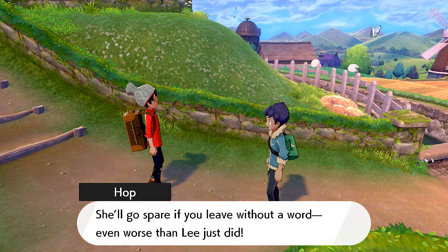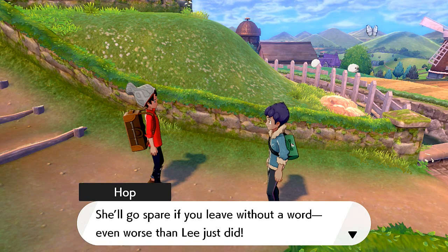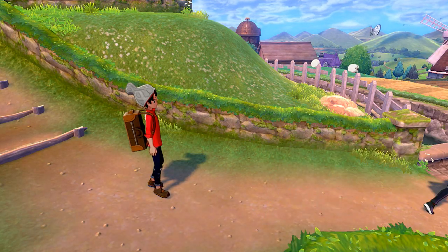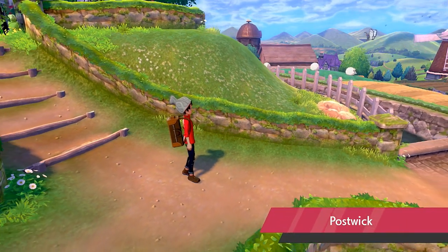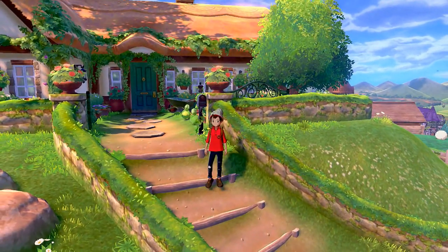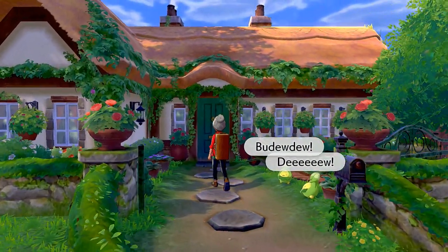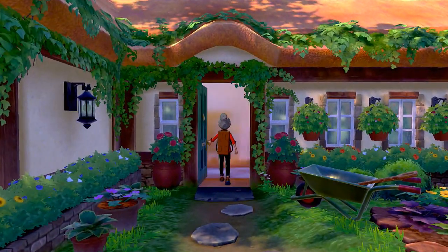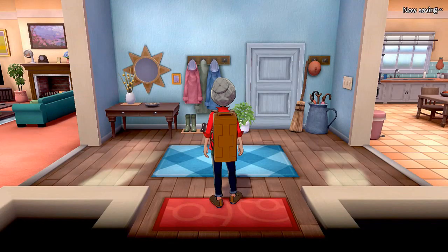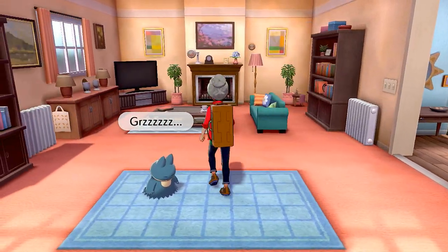For now let's get out of this place. Hop seems like he's on a sugar rush. Even if we did get an earful from Leon, what an experience — this'll make a fine first page in the tale of my legend! What legend? Okay, let's move on. We've got to go tell our mom we're off to Wedgehurst.